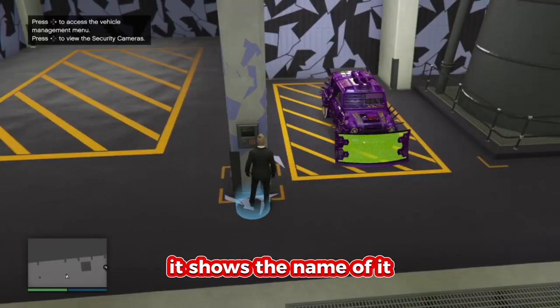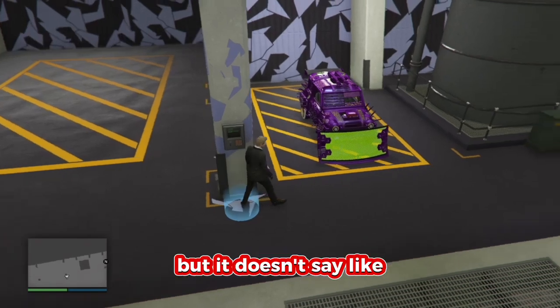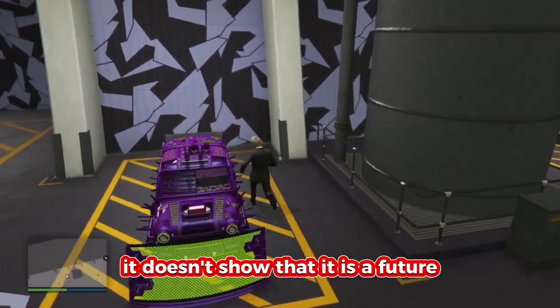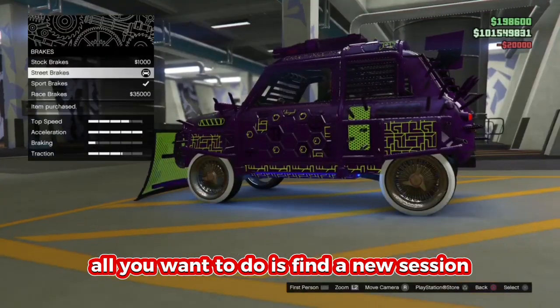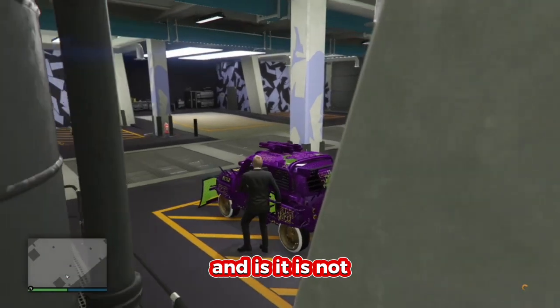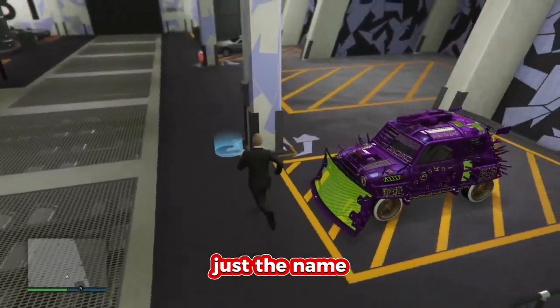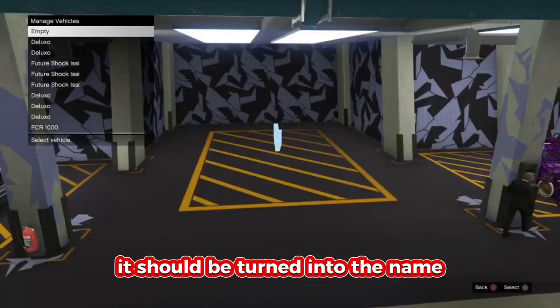It shows the name but it doesn't visually confirm that it's the vehicle you're duplicating. All you want to do is find a new session, and after you do you should see it has turned into the duplicate — and it is not just the name. As you can see I just did it once again and if we check it should have turned into the name.